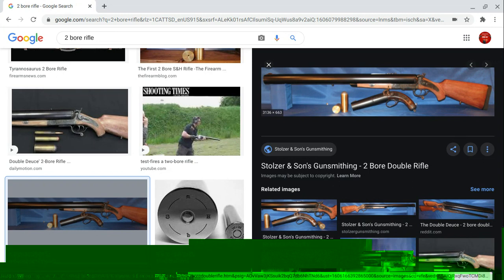Today we're gonna be talking about the two-bore double rifle. I talked about the elephant gun a day or two ago — well, take the elephant gun and crank all its stats up to maximum overdrive, because this is what you get when you crank every stat from the elephant gun to this thing.